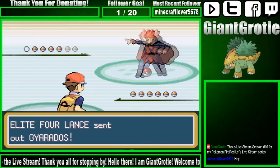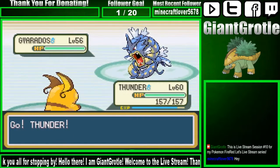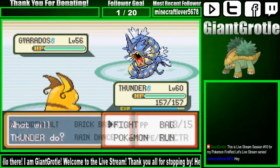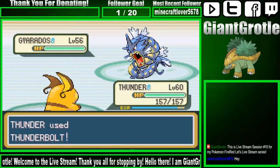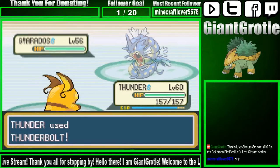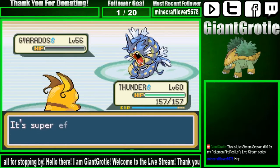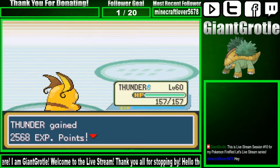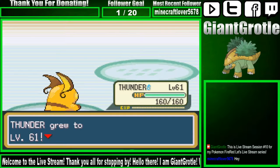Here's Elite Four Lance. He sent out Gyarados. I was right. Awesome. This Gyarados is four times weak to Electric-type moves. Let's use an Electric-type move. I'll see how much a Thunderbolt does — maybe it'll KO in one shot. It hits in the red and it faints. Awesome, just what I needed. And with that, Thunderbolt is at level 61.